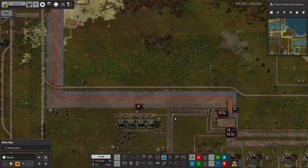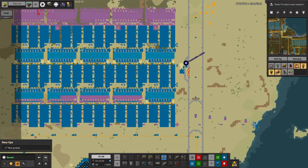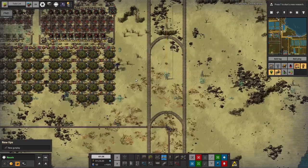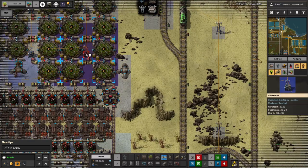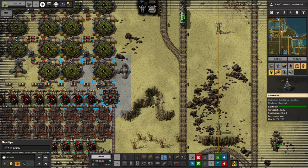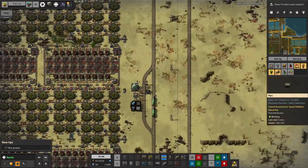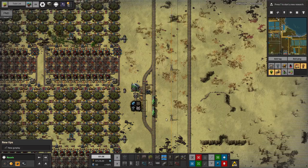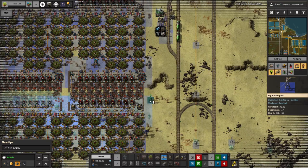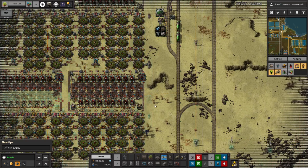That basically brings us to the end of what Mark has been doing — I've already covered the power station. The bots seem to have run out of things to do, and I think it's the lack of a power connection between here and the area down here. There's a power connection missing, so once that's fixed the bots can carry on building and extend out to get the water. We've got some big pylons here, so let me place one in range — yes, here comes a robot to place it.